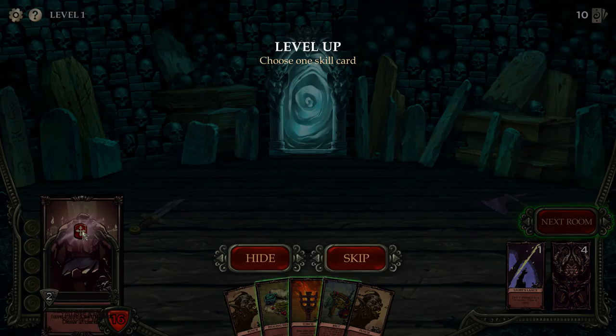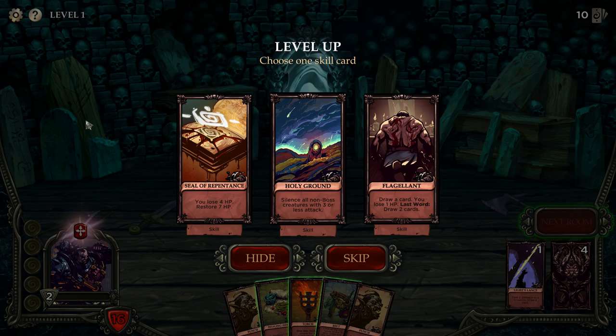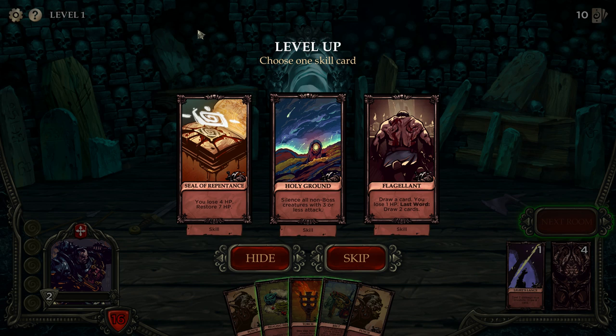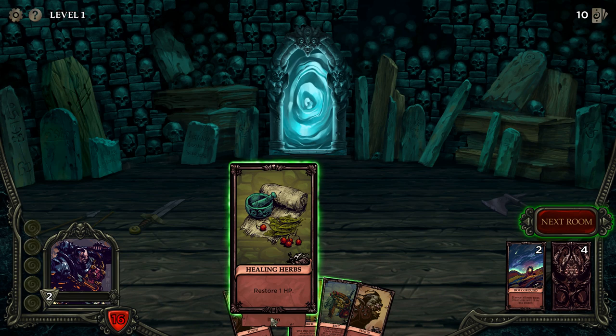Leveling up gives us a skill card as a reward. Options include: draw one card and lose one HP; last word — draw two cards (last word activates when it's the last card in your hand); and silence all non-boss creatures. I think I'll take that one.